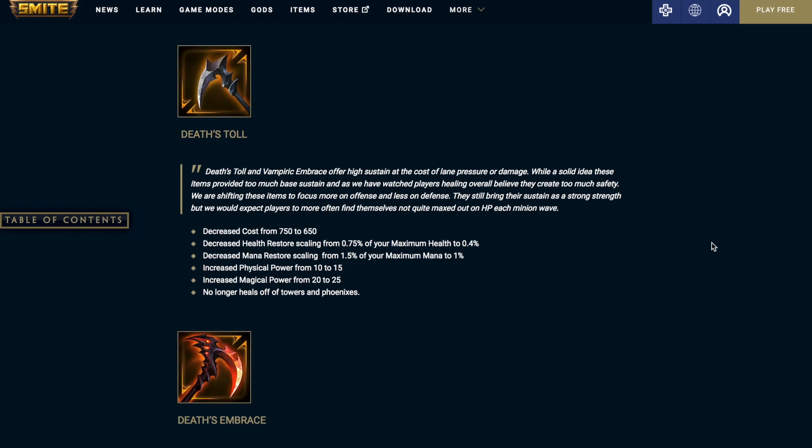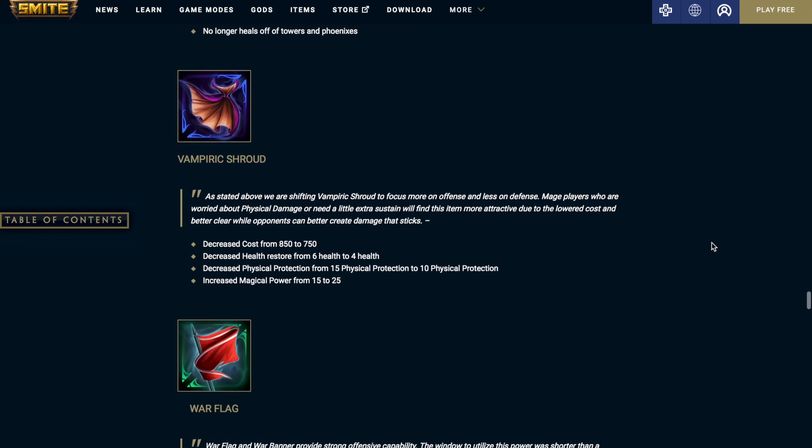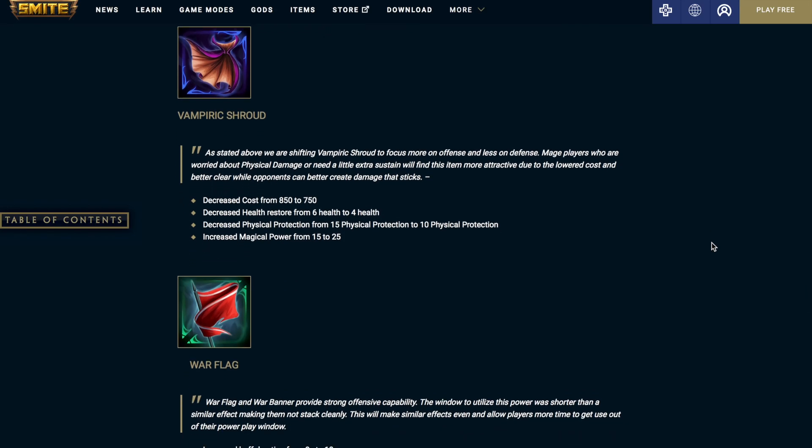Death's Toll — a lot of people think this item is bad, but I think it was pretty good as it was. Decrease the cost from 750 to 650, decrease the health restore scaling from 0.75% to 0.4% of maximum health, decrease the mana restore scaling from 1.5% to 1% of maximum mana, increase the physical power from 10 to 15, increase the magical power from 20 to 25, and you can no longer heal off towers and phoenixes. So the sustain is a little worse and you get a little more power. Death's Embrace also no longer heals off towers and phoenixes. Vampiric Shroud: decrease the cost from 850 to 750, decrease health restore from 6 to 4, decrease physical protections from 15 to 10, and increase magic power from 15 to 25. I still think this item won't be picked up as much as Conduit Gem — Conduit Gem is just so strong.